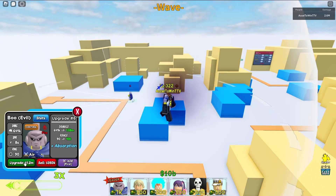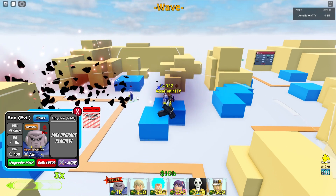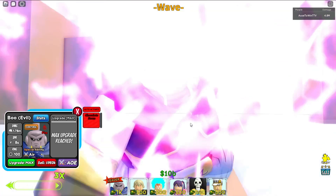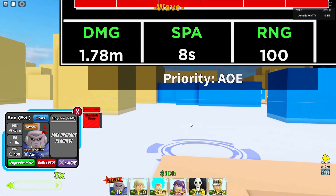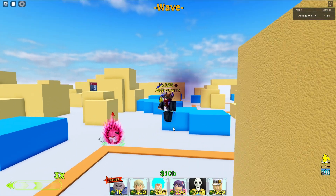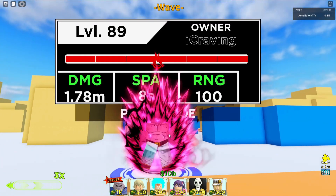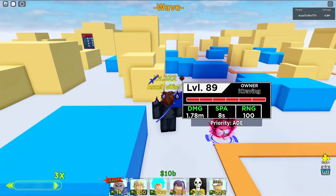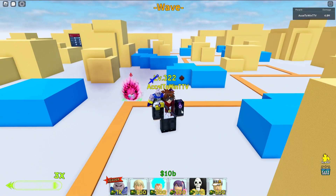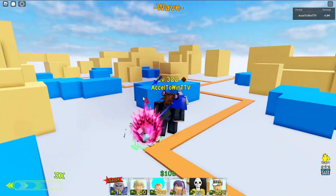There's an Absorption ability and a Chocolate Beam. Absorption doesn't change up the moveset. The Chocolate Beam looks bugged. But it's cool — Boo eats Fat Boo and then becomes Super Boo.